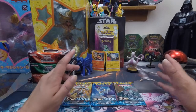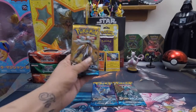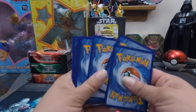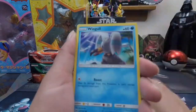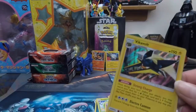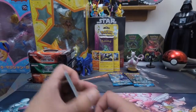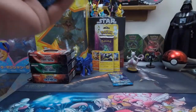Three more packs — Sun and Moon base set. Can we get lucky? Pack one: we have a Psychic energy, Dark energy, Stenny, Poliwhirl, Nest Ball, Lilipup, Wingull, Snubbull, Carvanha, Zubat, a Reverse Holo Arcanine, and a Holo Pikabol — yep, it's a Holo and it's rare. But that's not what we want; I want an ultra rare, not just a rare Holo. Is that too much to ask? Am I being a greedster?